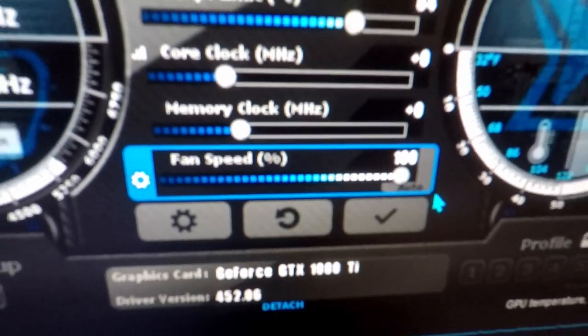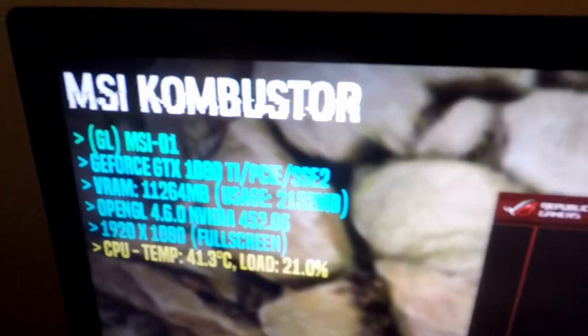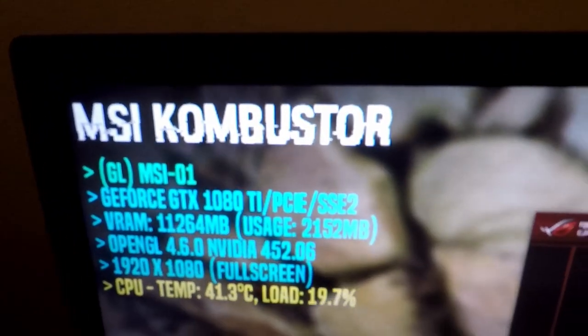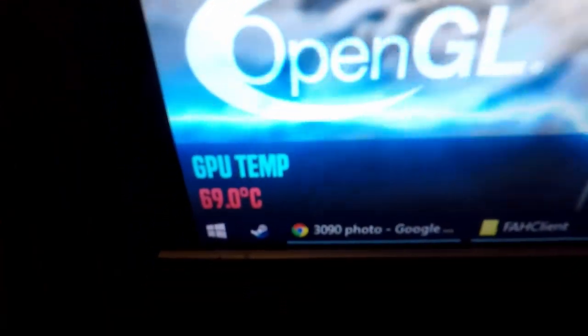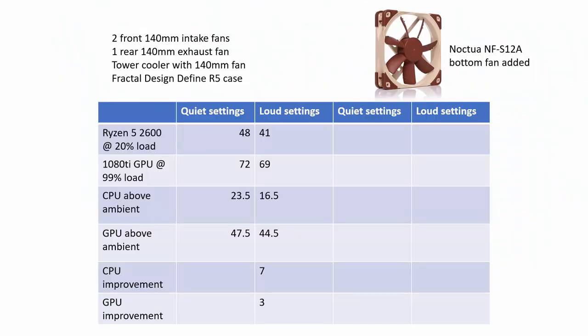I then turned the fans up to full speed and opened the case's front door. The coolest temperatures I achieved were 41°C and 69°C, 16.5 and 44.5 above ambient — so seven and three degrees cooler than with comfortable fan settings.